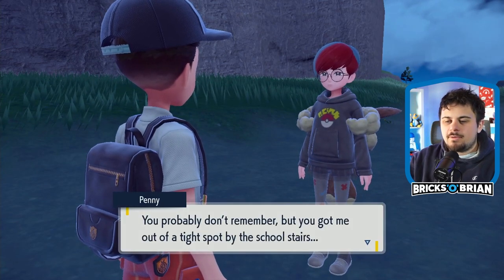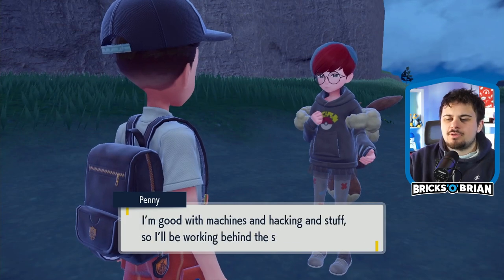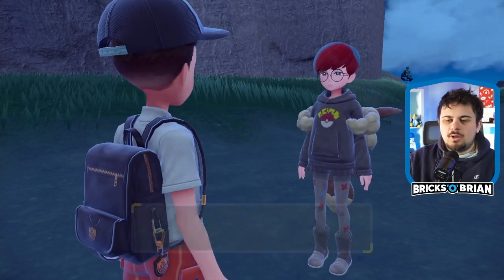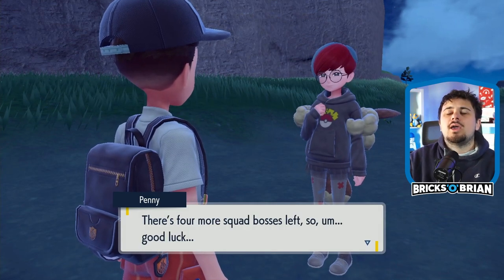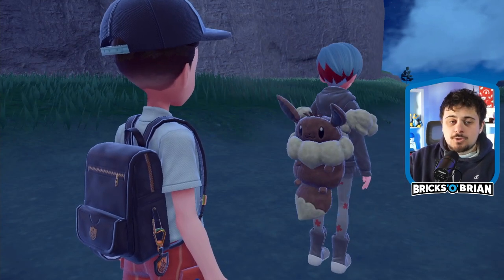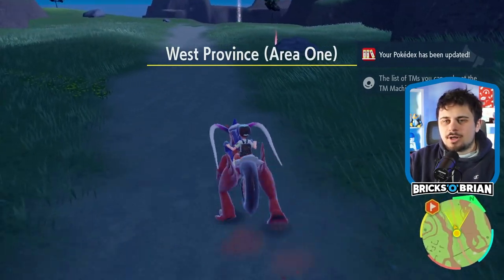'I'm Penny from the supply unit. You probably don't remember, but you got me out of that tight spot on the stairs.' Yeah, I did — you're welcome. Helping out with Operation Starfall and the Treasure Hunt — here you go, bonus reward from Cassiopeia: lots of Pokemon material. Even if you don't go after all the wild Pokemon, you still get some materials here to craft TMs, to have stronger moves to go against the Titans and the Gyms. That's cool — they kind of thought of everything.